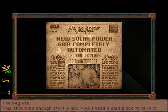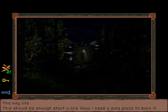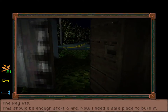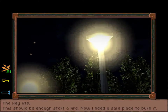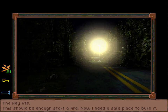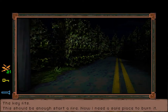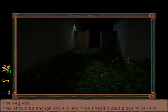'New solar power grid completely automated. Can run 100 years. No maintenance.' I didn't even catch this the first time I played. So I was just thinking — how come there's light? There's the street lamp, and if everything's overgrown and the world's kind of gone to shit, why is there power? I guess that answers that — it's a solar power grid that's completely automated, no maintenance needed for 100 years. So whatever happened probably hasn't been more than 100 years, though somebody could have maintained it and it may last longer.